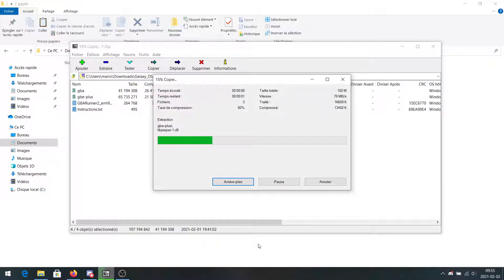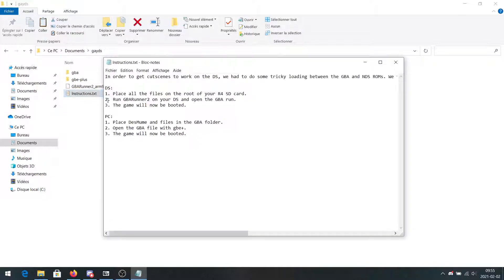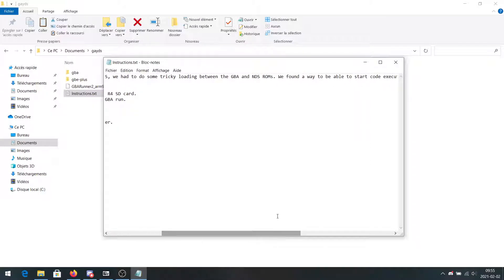I'm gonna drag this into this folder. Okay, I'm gonna read the instructions now. In order to get cutscenes to work on the DS, we had to do some tricky loading between the GBA and NDS ROMs. We found a way to be able to start code execution from either of them, but it requires the GBA ROM to be started first. They're very talented, chat.